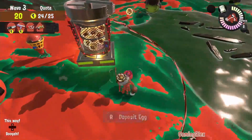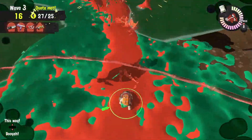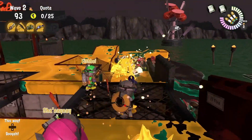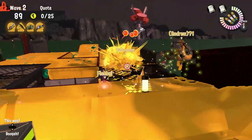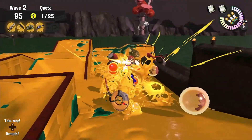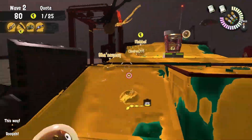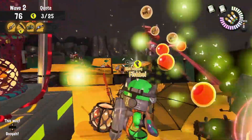Marooner's Bay can be a really difficult map, but it does have one thing that makes it easier — during a glowflies occurrence, we have a perfect spot. At the beginning of the right grate bridge, if you stand there, it'll funnel all the enemies into one lane, making it easier for the GooTuber to lay waste with its piercing shot. Remember to wait until the salmonids are as close as possible to utilize the GooTuber's range, while the Sploosh-o-matic and the Big Swig hold the damage line, making it easy to run eggs in.